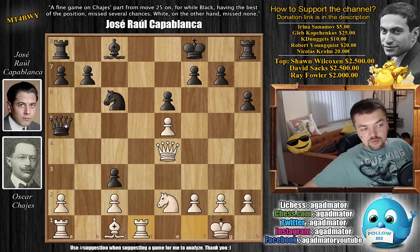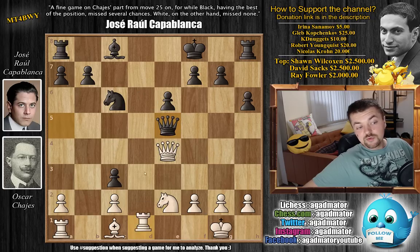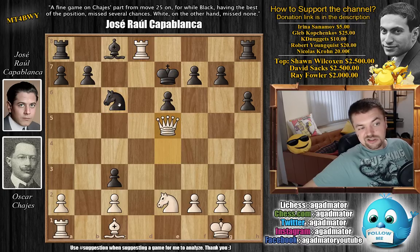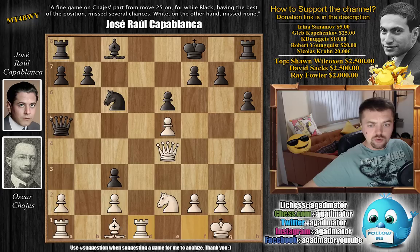Rook to d1 — preventing queen captures on e5 with the idea that if queen does capture, then rook d8 check wins the game for white. You can't capture with the knight because the knight defends the queen here. You have to move the king, and now just captures, captures, and you lose the rook on h8. So after this rook to d1 move, we have g6 by Capablanca, preparing to castle artificially.